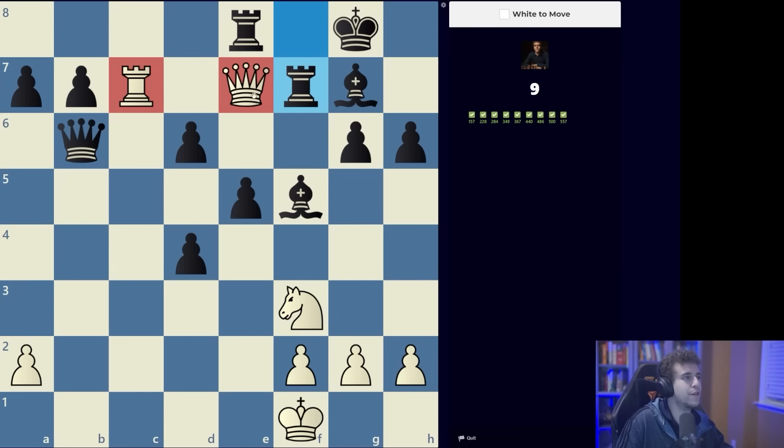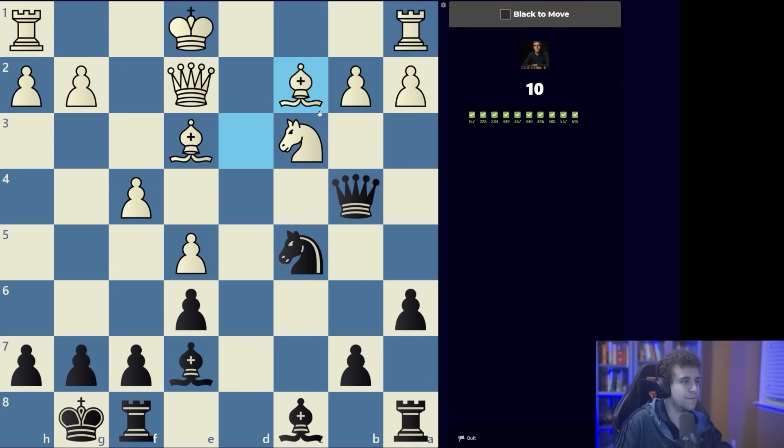A different kind of battery this time — we've got the rook and the queen on the seventh. We can take two different rooks, but obviously queen f7 and queen g7 was mate. Starting from problem number 11, things tend to get a little bit more involved; there's a little more calculation you generally have to do.